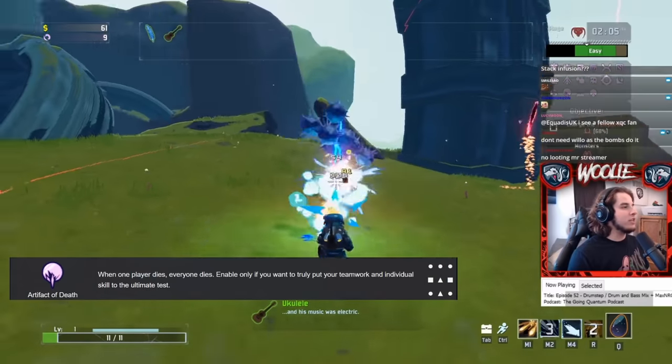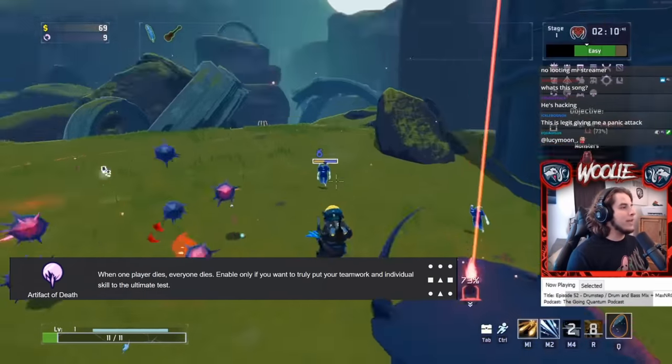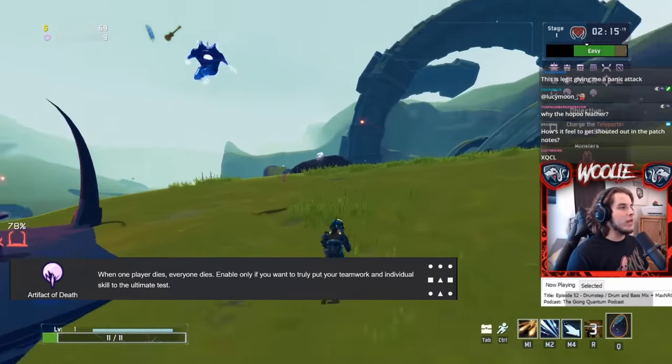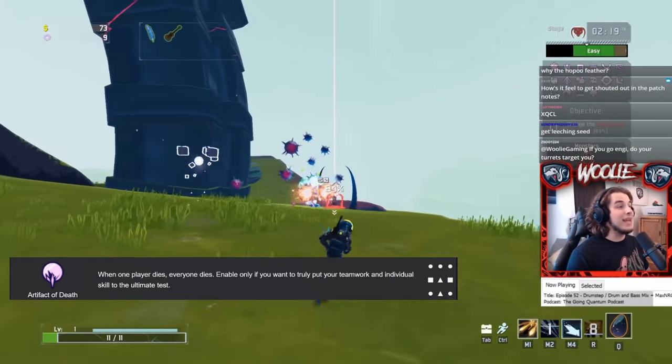Artifact of Death is a multiplayer-only effect. If anyone on your team dies, everyone goes down with them. This only affects players and not something like your Engineer Turrets or your Beetle Guards.